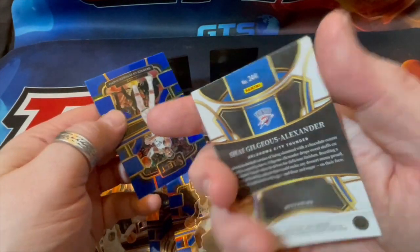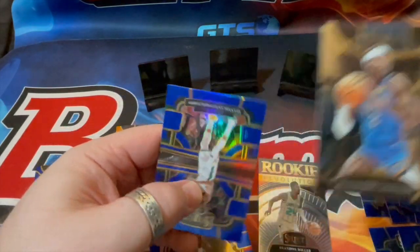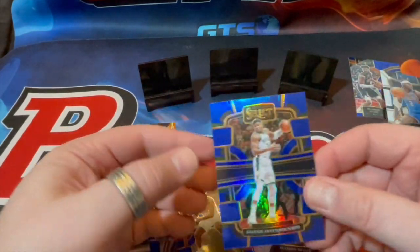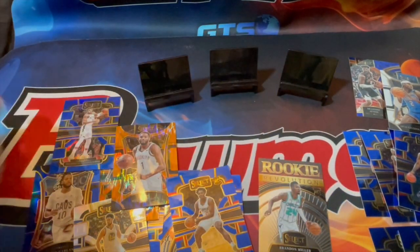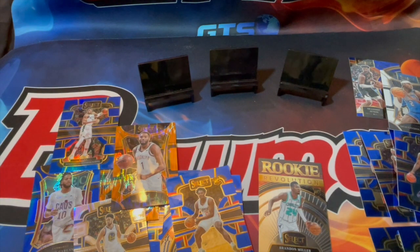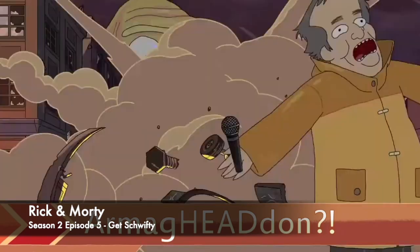There's a mezzanine silver - I don't know if there's a difference in those, but oh nice, a Giannis prism to go along with the regular base. Let me get a total real quick and I'll be right back.